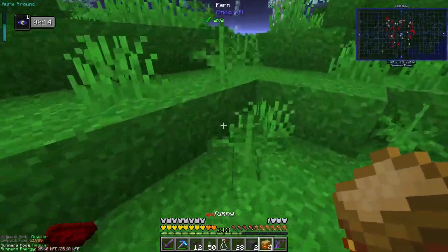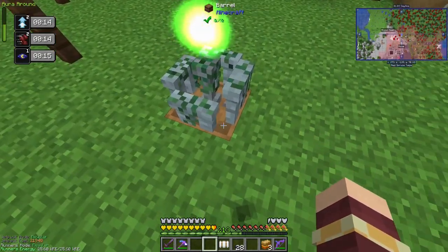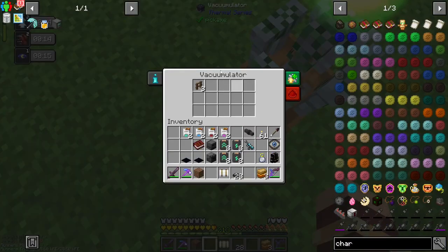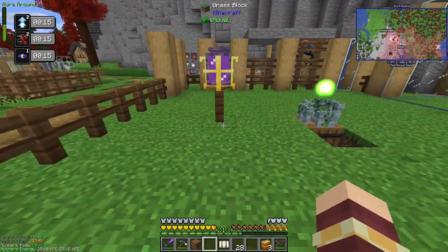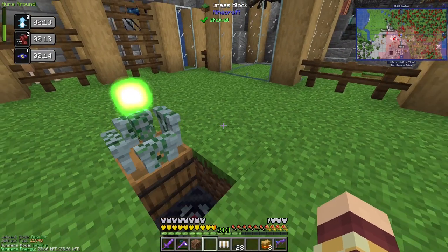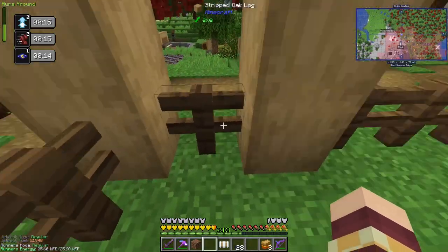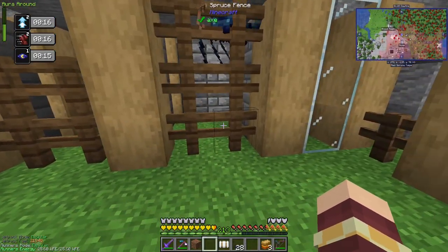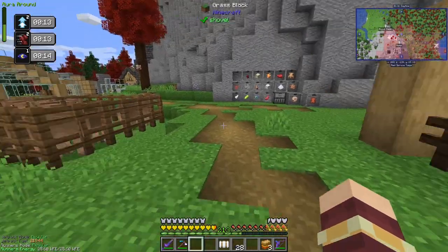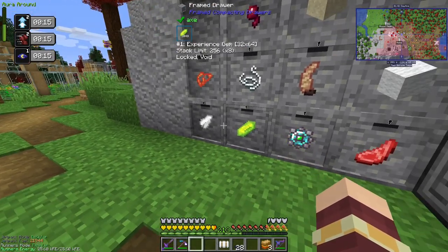I think that'll do for now, I'm going to head back to the overworld. Another thing I noticed since the last episode: my Drigmy died. I don't know how that happened. I have a Vacuumulator down here that was supposed to pick everything up — my hope was if the Drigmy did happen to die, it would pick up his Drigmy charm and I wouldn't have to create a new one. But it didn't work — maybe he died too far away and the charm despawned. So I'm going to have to make another one.